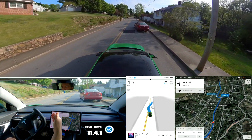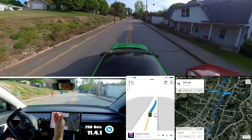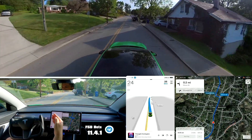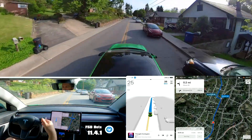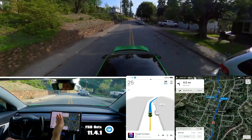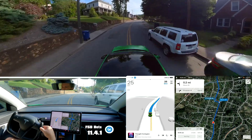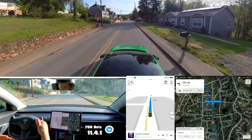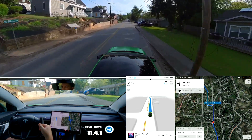This car is parked at an angle, and it has been for weeks. But because it's at an angle, it thinks it's going to pull out, so it stops and waits for it. At least that time I didn't even have to hit the accelerator — it realized, oh, it stopped, I'm going to go around it. So that's a plus. Previously, it would try to stop and I would have to tap the accelerator to tell it to go.